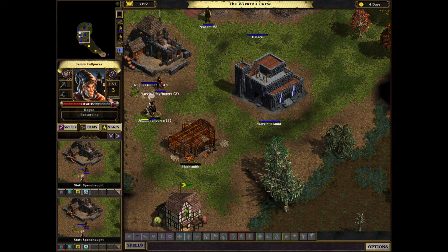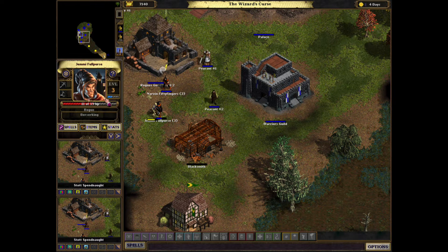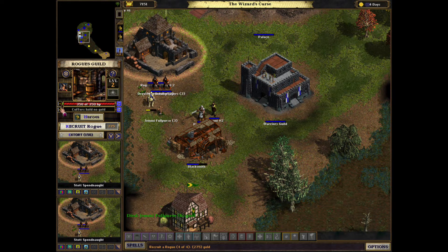I think this rogue is going to die. This skeleton is very hard to kill because its dodging power is so strong, and the rogue only has two hit points. It just died, as expected.